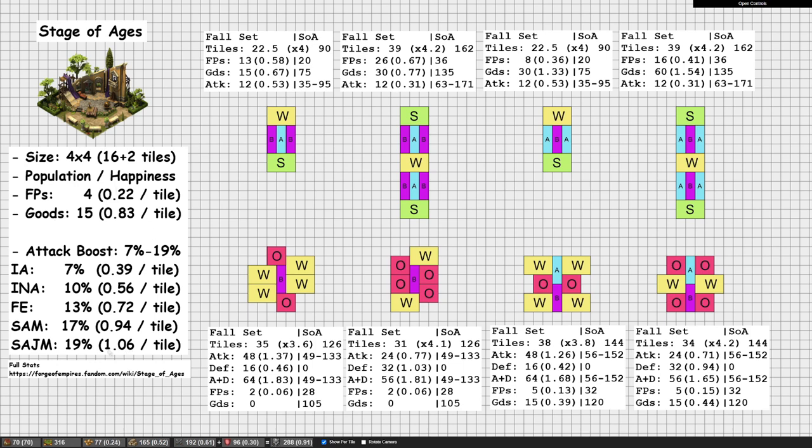So the values of up to 1.06 attack per tile and 0.22 forge points per tile — they're not actually that great. The attack boost is alright, but the forge point is quite poor. That's the main downside of the Stage of Ages: it doesn't really give a lot for the size it takes up. Let's start comparing it to the fall set. I'll talk about forge point designs, then goods designs, then attack designs, and then compare it to some compromise designs where you get both attack and forge points.